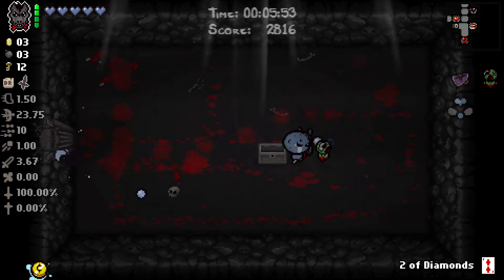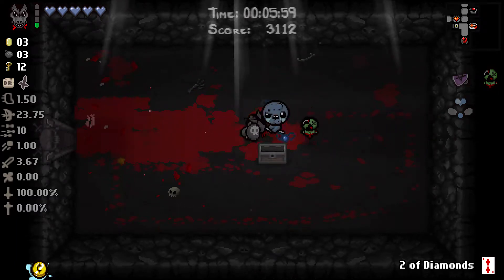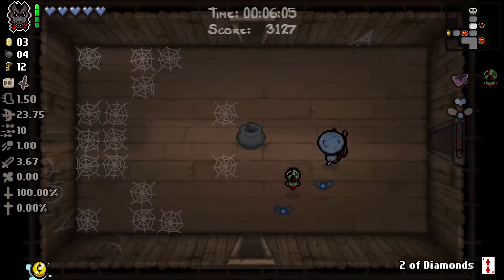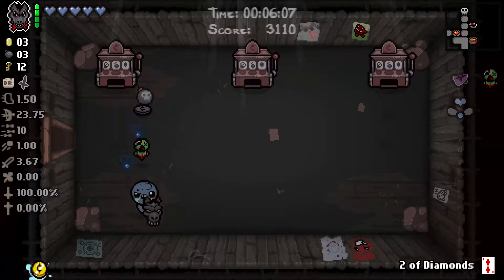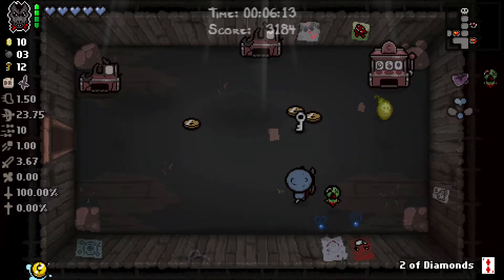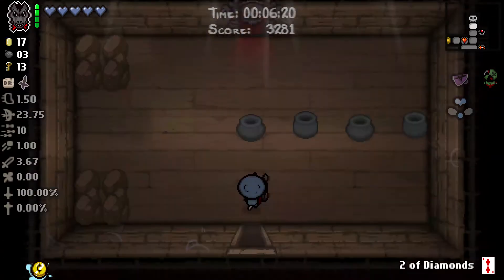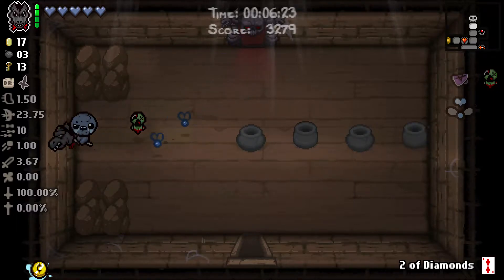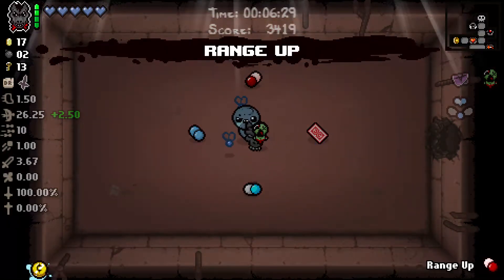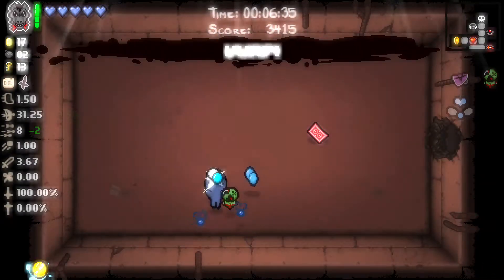Rotten Baby is doing probably twice as much damage as I am. Awesome. If I fight Pin, give me a bunch of stuff. So we have 34 and then... I have 68 cents right now if I want to use it. Range Ups. Maybe I'll get Tears Up — Tears Up is awesome!